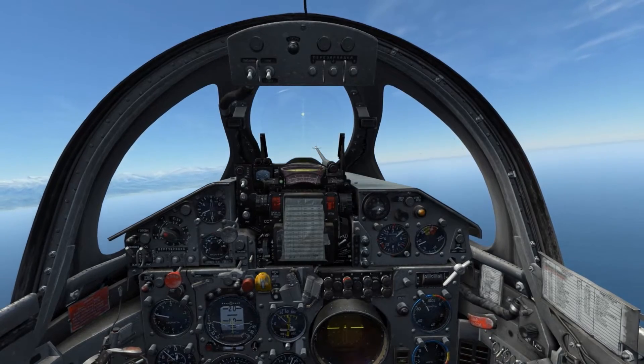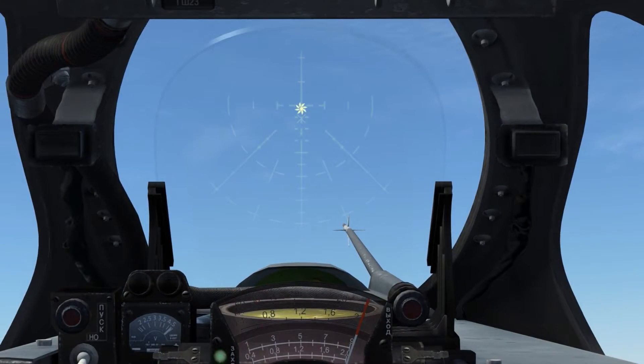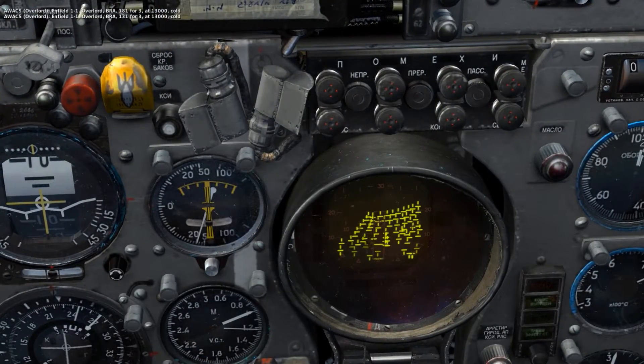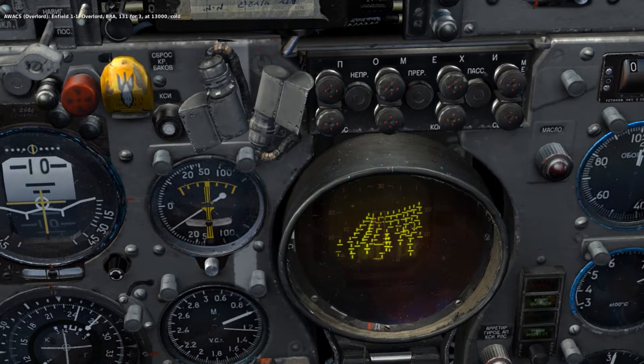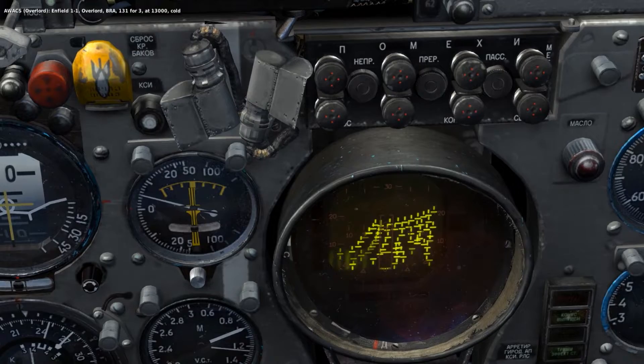With an air target locked, a green indicator to the left of the range scales below the ASP glass is displayed. Here we can see the radar can display many air contacts, although what we are seeing is the way that the beam scans across a given piece of air. We can see that it takes a bit of time to complete a scan.